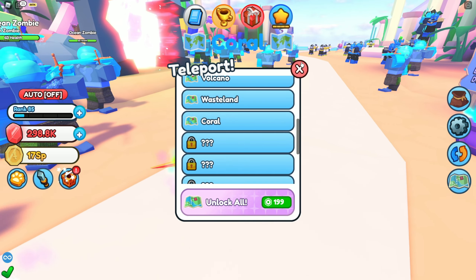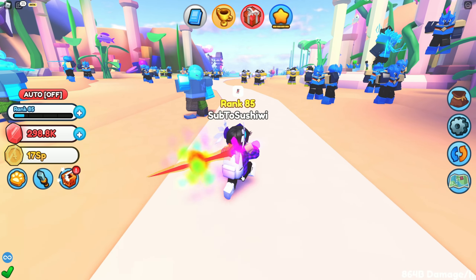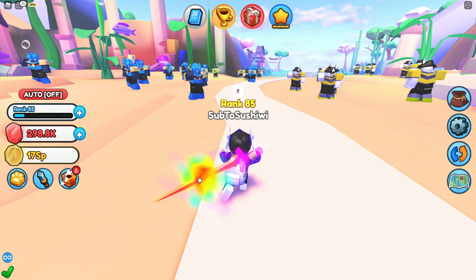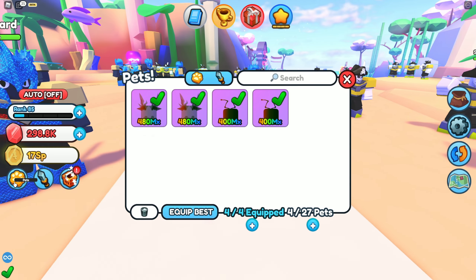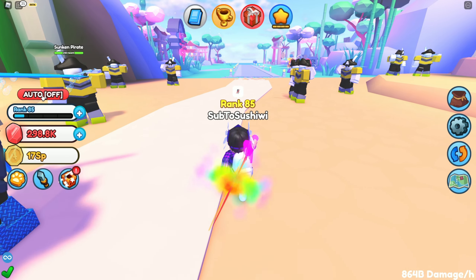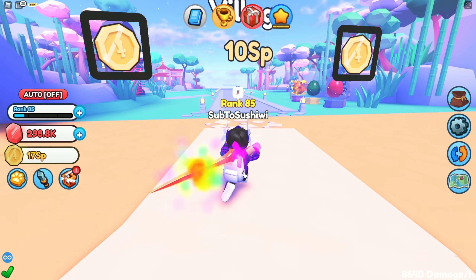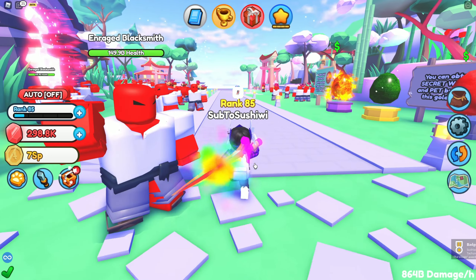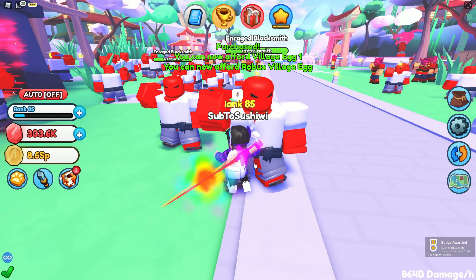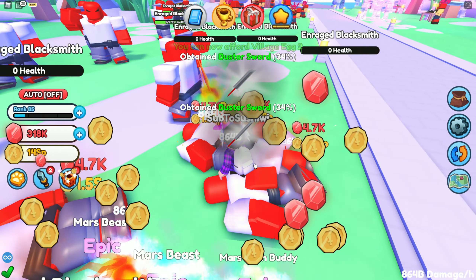Let's head over to coral and see if we can even kill anything — we should actually be able to kill pretty much anything with this setup because it's just really OP. I'm definitely gonna try to get some of the rarer pets if I can. We're only level 85 right now with all this OP stuff, and none of these eggs even help us since we're so far ahead.